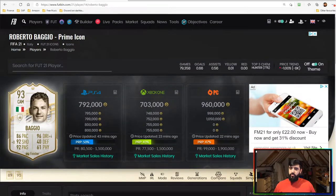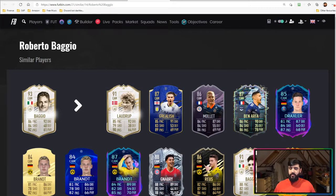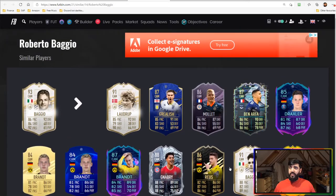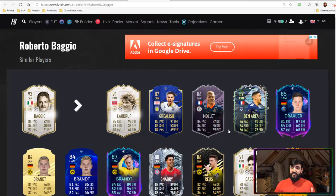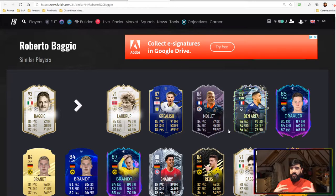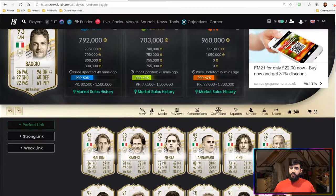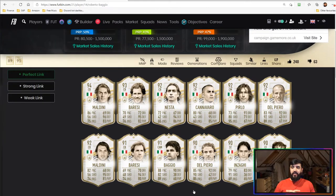For similar players, Alessandro Del Piero is a very good shout, as is Dennis Bergkamp. Baggio and Del Piero are very similar — maybe Del Piero is slightly quicker, but Baggio is a better passer for sure. In terms of link ability, you've got plenty of links with Italian icons like Del Piero, Inzaghi, Zola, and Vieri. There are also links in other leagues via Verratti, Immobile, or Chiellini — so there are really good squad building options here.